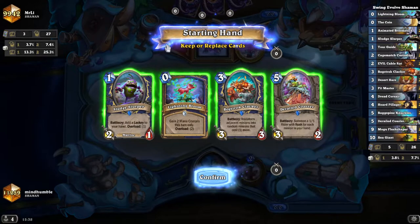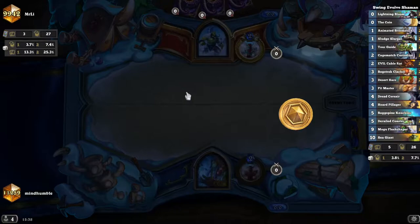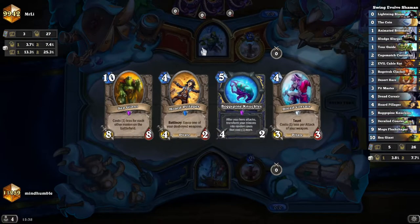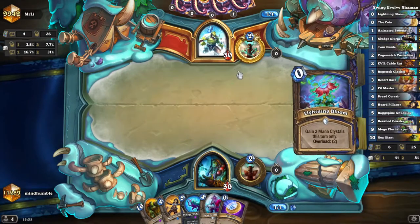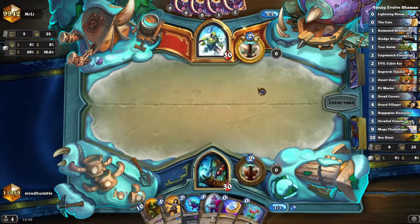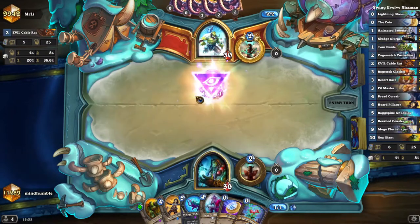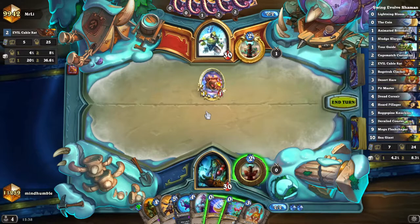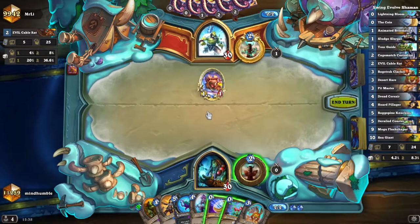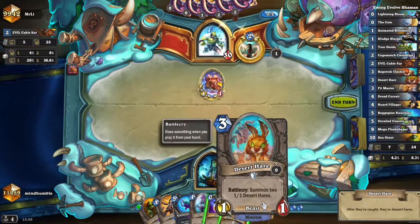If this is a shaman mirror matchup, we need the weapon at all costs. The most important thing in the mirror matchup is who gets a weapon first. We've got the weapon — that's good — and we've got a refill as well. We've got lightning bloom so turn two weapon maybe, and on turn four we can put something big on board like a corsair. If we weapon now we can have one mana next turn. We're going to have the corsair and three desert hares.